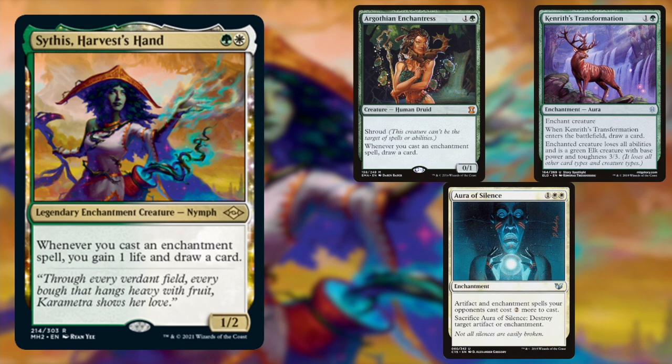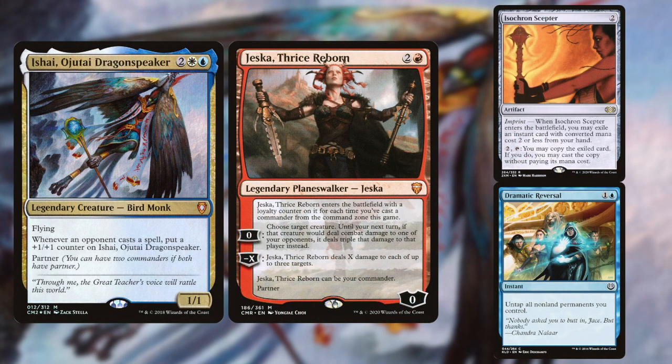Next up we have Jimmy and his Sythis, Harvest's Hand deck. This is Selesnya Enchantress — an enchantment-matters strategy that utilizes Sythis's innate card draw to outvalue opponents. It generates a lot of mana and can really churn through the deck once it gets going.